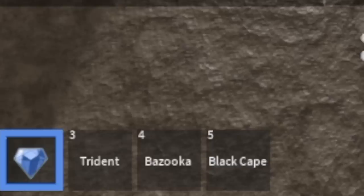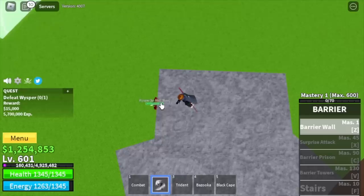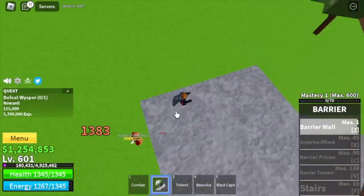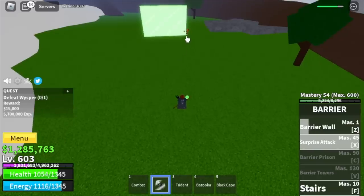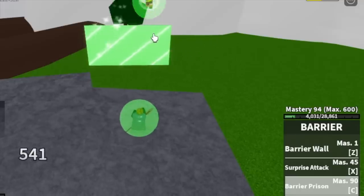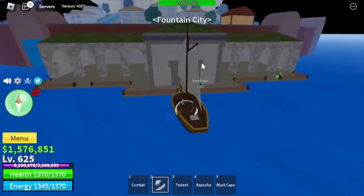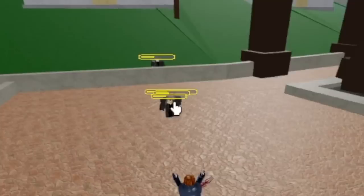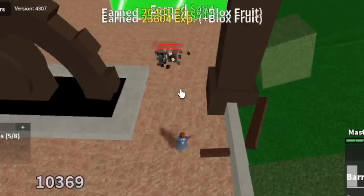Our next fruit is the Barrier Fruit. Once you unlock all the skills, the combo of this can one-hit every mob in the first Sea. At first we're gonna have a hard time, but once you defeat the Whisper, you will unlock some skills. Keep defeating him until you reach level 625. At 625, next island — the Fountain City. Our target is the Galley Pirates. Once you unlock your V skill, you can one-hit combo these mobs. Check how strong the Barrier Tower is — 140 HP, just one V skill. So at 650, our final fruit before we end this video.